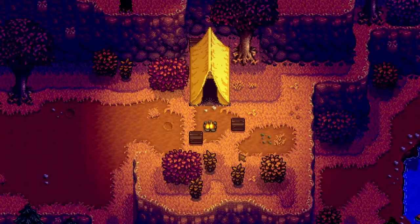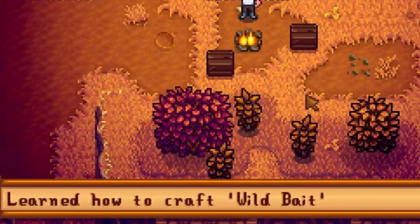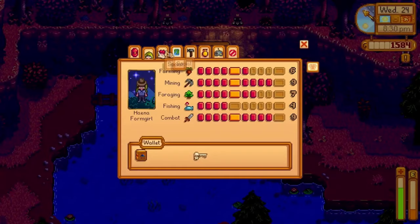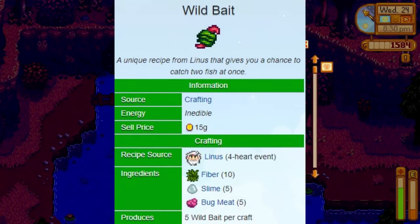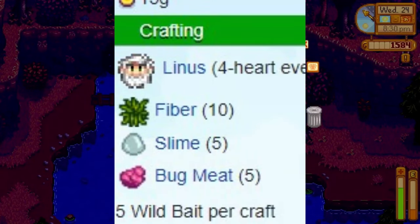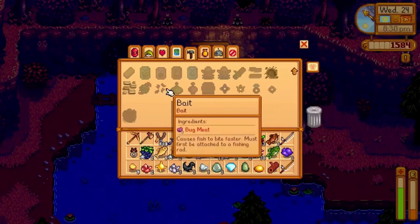Tip number 6 is to craft wild bait. Once you have the rod upgraded from the basic rod, it's always a good idea to use bait when fishing. However, there's a better option than the basic bait crafted from bug meat. If you befriend your local nature man, Linus, he'll teach you his recipe for wild bait. Wild bait has a much higher bite rate than regular bait, cutting down on the time players spend waiting for a tug on their line. It's crafted from slime, fiber, and bug meat, so be sure to save these materials.